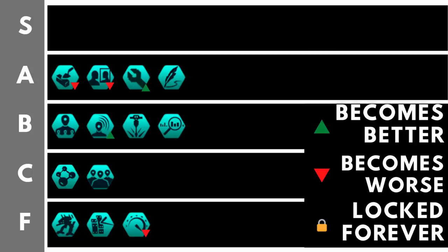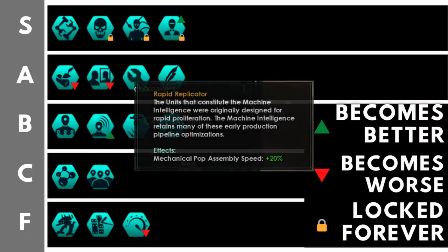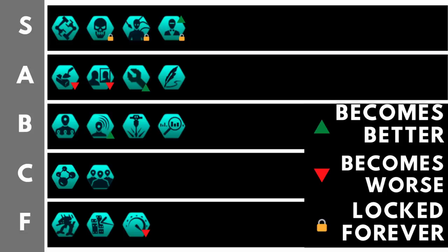Now we've reached S Tier — the crème de la crème of machine intelligence civics. First is the lord of the vanilla civics: Rapid Replicators. Rapid Replicators gives a tidy plus 20% pop assembly speed, and in Stellaris more pops equals more economy equals more winning. Rapid Replicators is an almost auto-pick with any machine empire. The next three civics are locked in at game start — you can't choose them later. It's recommended to grab one of these three alongside Rapid Replicators for a very strong build.